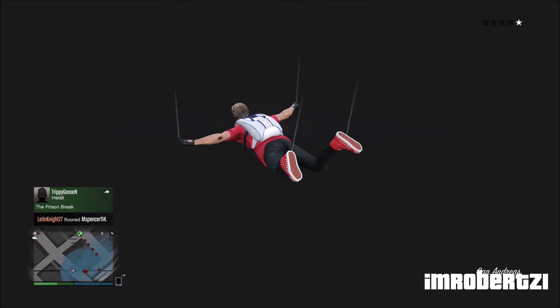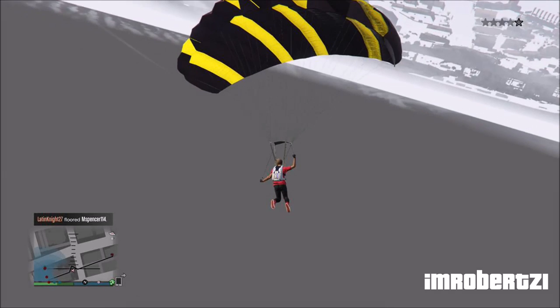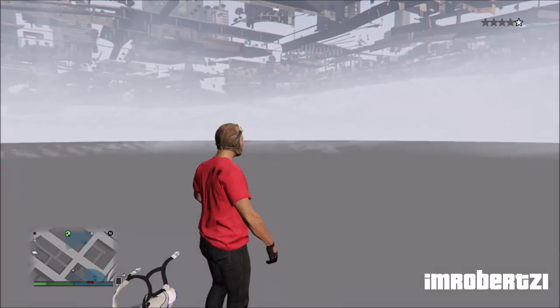Jump off and release the parachute, then glide into this spot. Drop your parachute then go into first person when you land. Now you can explore.